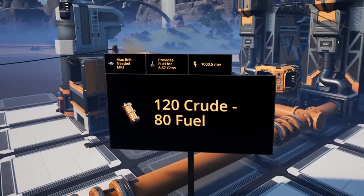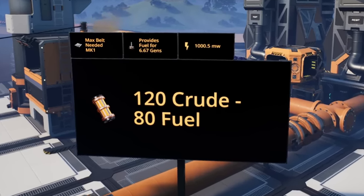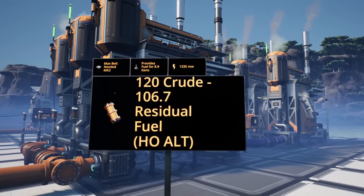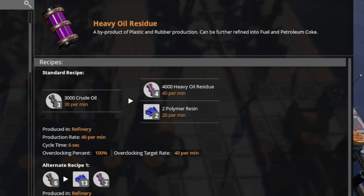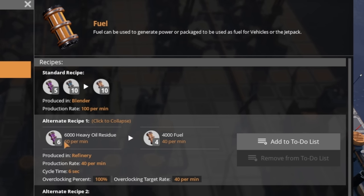The only real downside is that it's really inefficient versus the other recipes, which we will be moving on to now. For our next recipe, we're going to be using the residual fuel recipe. Along with that, we're going to be using the heavy oil residue alternate recipe. The reason that we're using the heavy oil residue alternate recipe is that it allows us to produce a lot of heavy oil residue. We also have a byproduct of polymer resin, which again can be sunk. Then we can turn this heavy oil residue into fuel, which actually allows us to get a little bit more efficiency out of it.